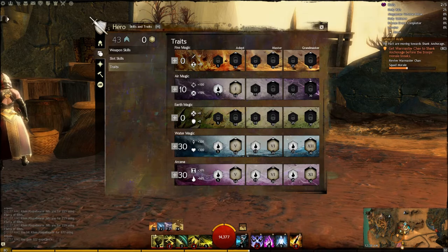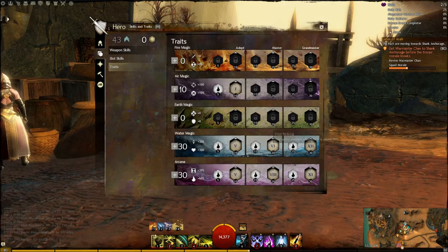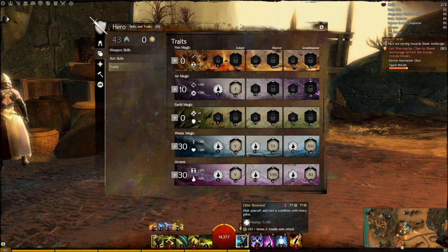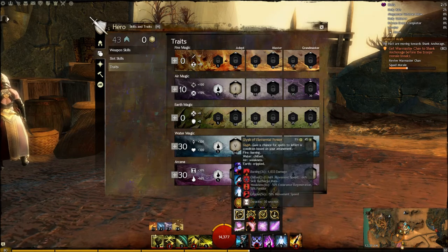Now let me switch up my traits and show you staff. That's 5, 6, and 12 in Water, and 5, 8, and 11 in Arcana — Air always stays the same. Let me explain the staff rotation. The idea is you want to make the best out of your combo fields. In this build I'm going to stick with Ether Renewal, but swap Lightning Flash out for the Glyph of Storms, which creates a storm based on your attunement — firestorm, ice, lightning, or sand.